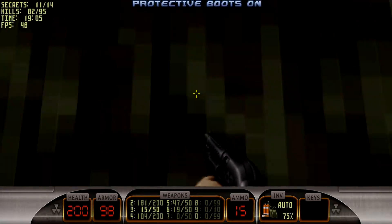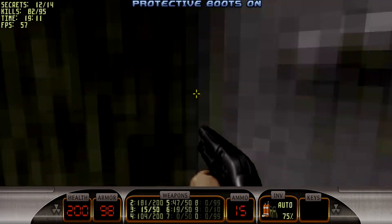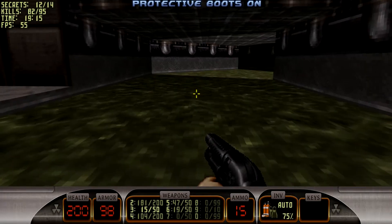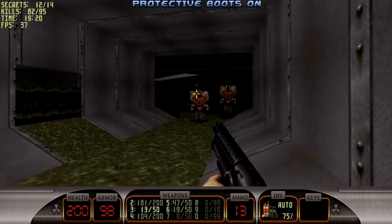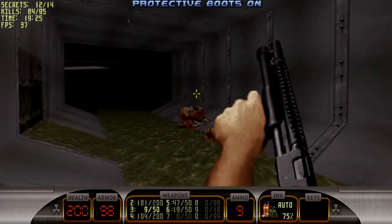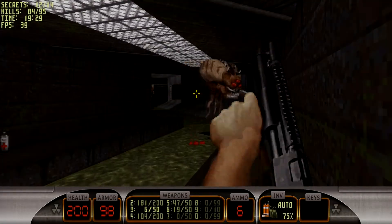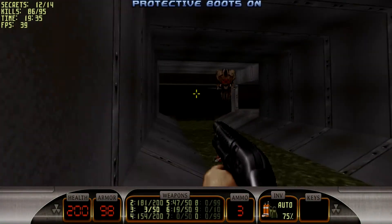Another place where you can't really proceed if you're out of ammo. Let's jump in here. Some more atomic health. Now still two secrets to go — I know one secret is the one to the secret level but the other one I'm not sure which one I've missed actually. We'll see.